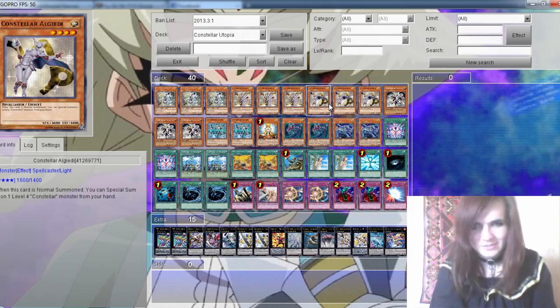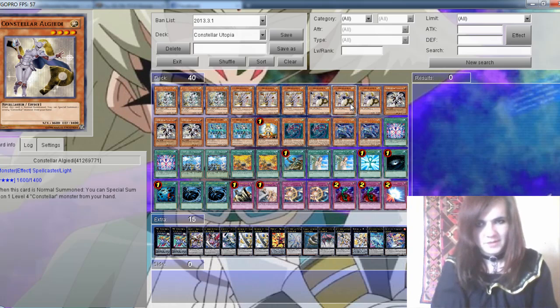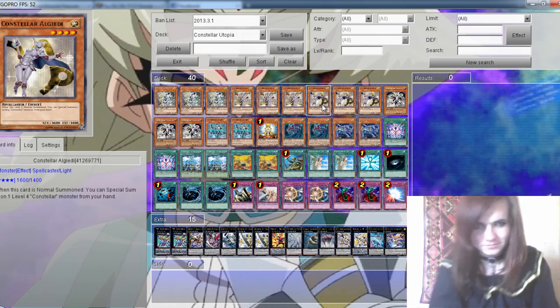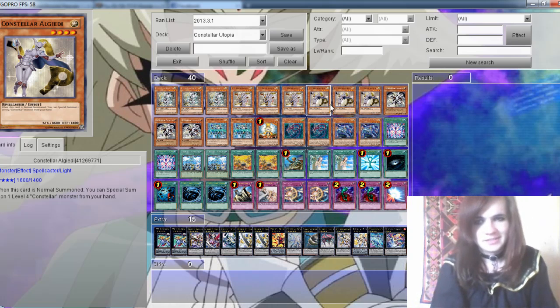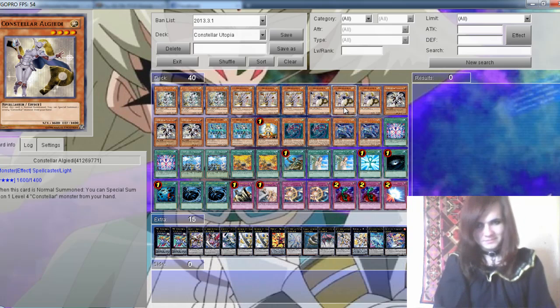3 Constellar Alrescha. When Normal Summoned, you can Special Summon one more level Constellar monster from your hand. It's not the nicest card — my point is that this can be negated by Effect Veiler or Fiendish Chain — but it's still pretty essential.